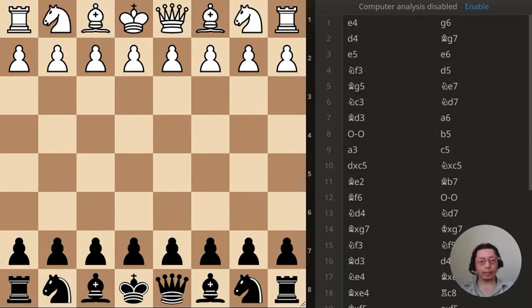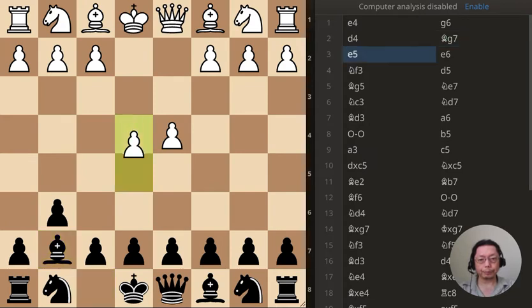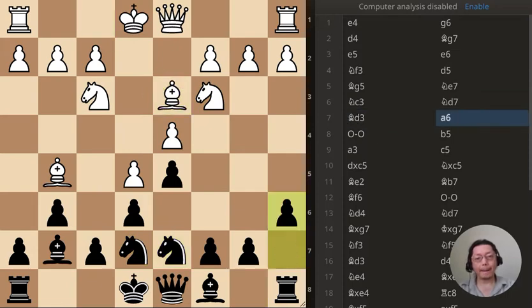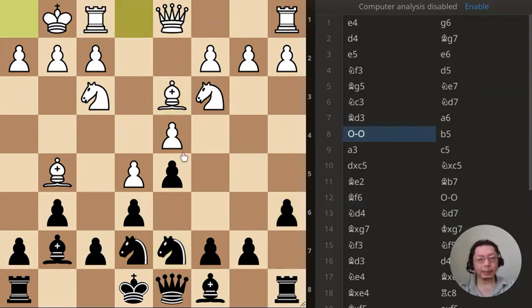Now that the two puzzles have been introduced, we're going to do some quick analysis — not too long. The beginning is pretty boring; it's my favorite Modern opening. Guarding this square can sometimes be annoying, but it's defensive, not really aggressive. I don't really need to do that because I'm going to castle here anyway, but we'll see what happens next move.